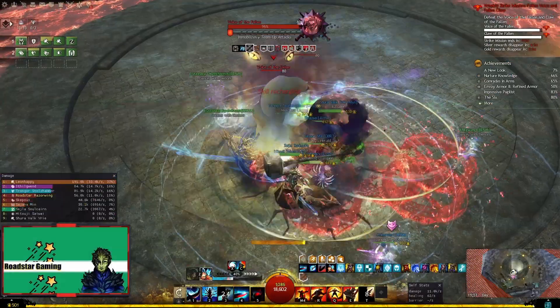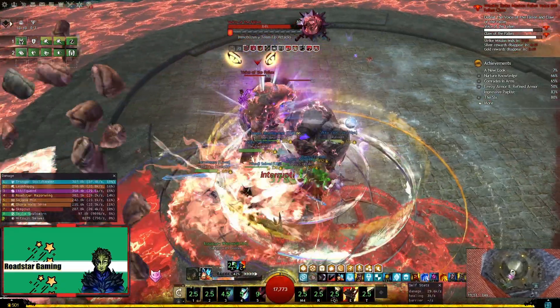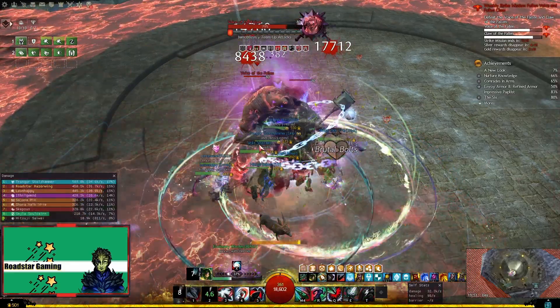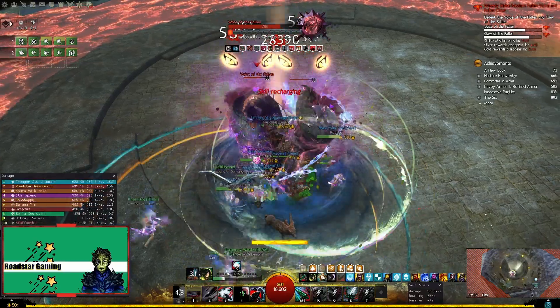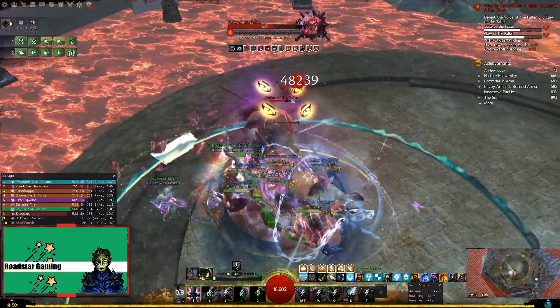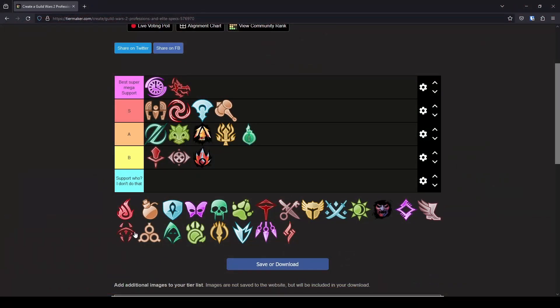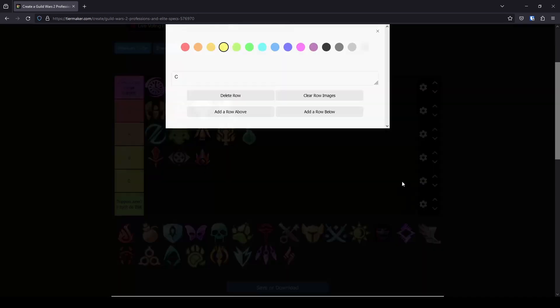Now let's go with Vindicator. The complicated support spec. It has some traits made for support, either heal or dps, but it doesn't provide any quickness or alacrity, so almost everyone avoids it. I think it sees some play in World vs World, but it's been very long since I have been there. As for the tier it should be in, I think we need to add another one, because it does have some support, but it's barely usable. So this will fit in the newly added C tier — almost support.